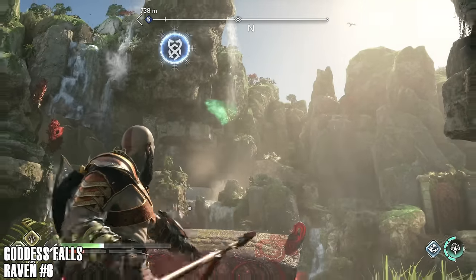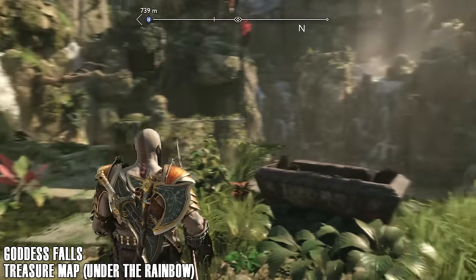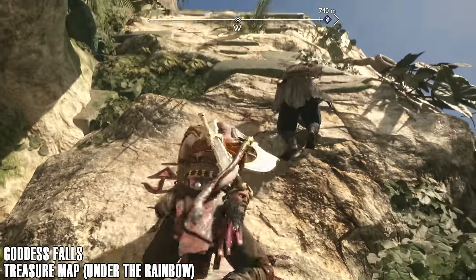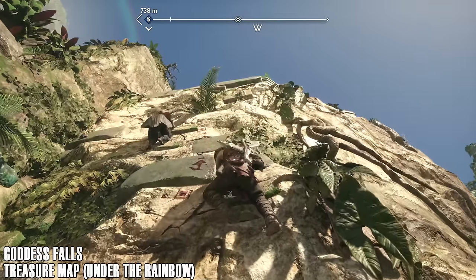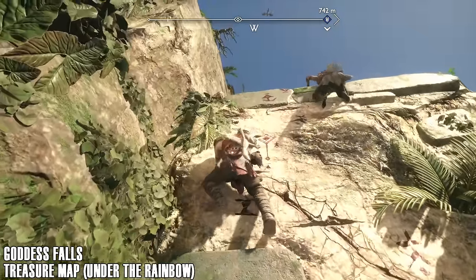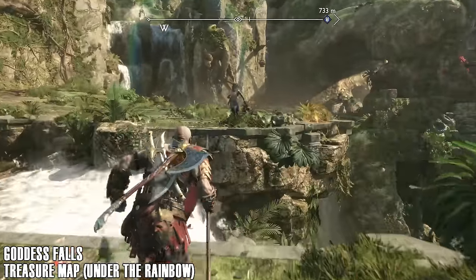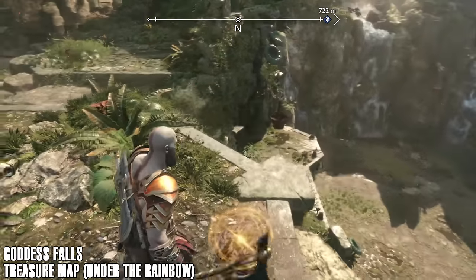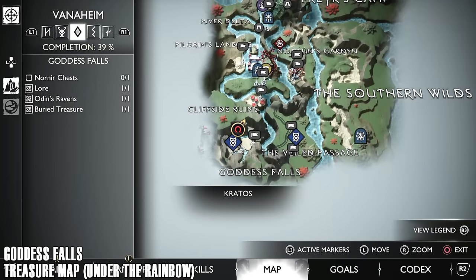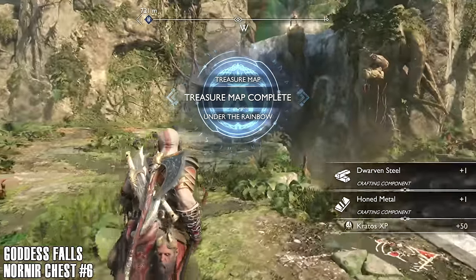There's that lore marker. We're going to come this way, hop across the gap. We need to use the Runic Arrows to get through here. There's the raven. A lot of these collectibles aren't too difficult to find — it's just the routes to get to them that can be difficult. About an hour deep into this video now, only another hour and forty minutes to go. There's the buried treasure in this area for the treasure map 'Under the Rainbow' — if you're following this section and don't know where the map is, take a look at the timestamps.